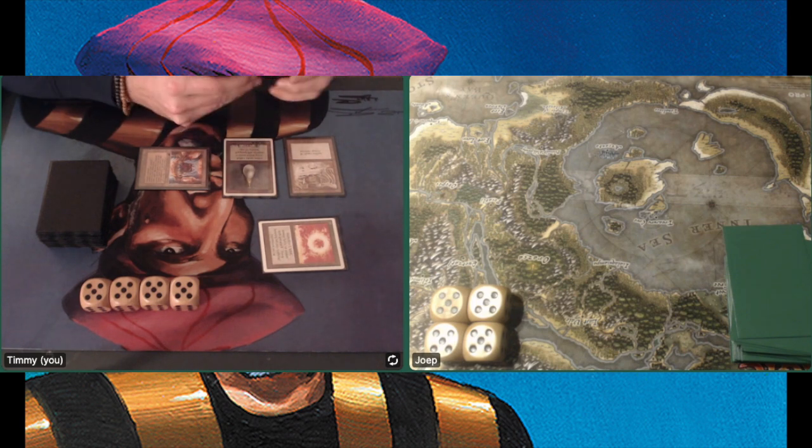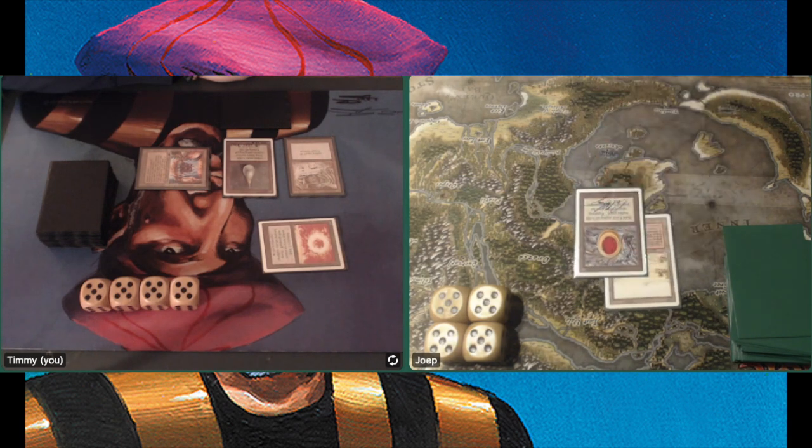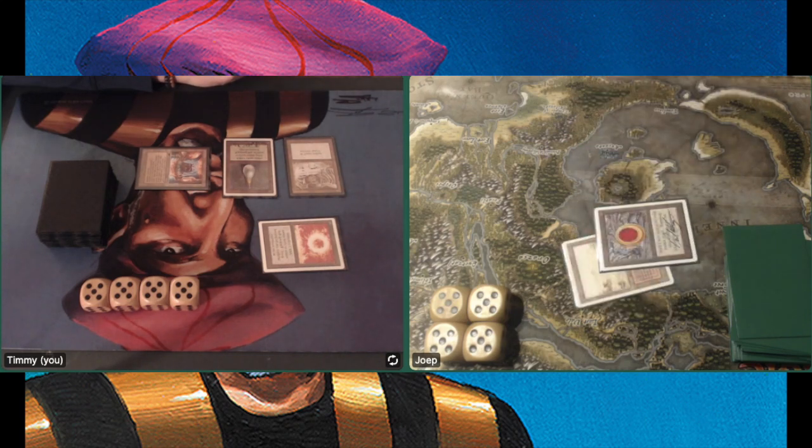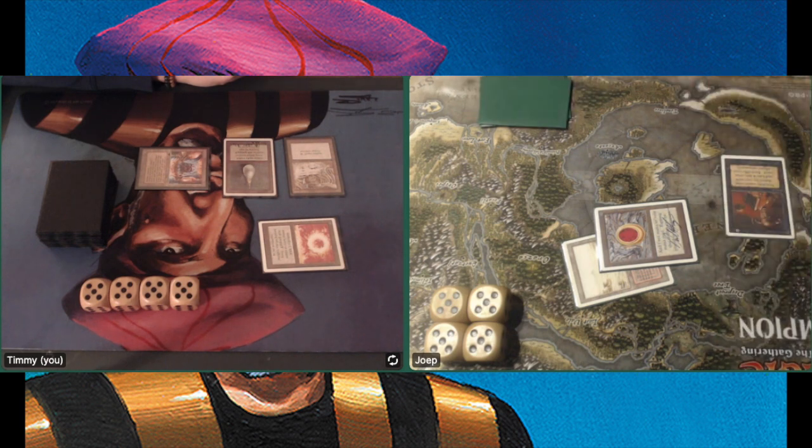Hopefully I've got a Howling Mine in there as well. There is a start for my brother with a Mox Ruby and a Black Lotus — tapping both for a Demonic Tutor. Pretty good start for my brother as well. Is he going to look up a Time Twister, or a Mind Twist? Or if he's got a blue source, Ancestral Recall? Or maybe he wants a Hypnotic Spectre.